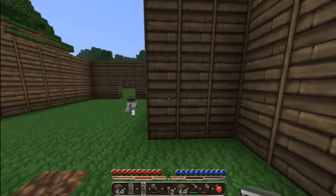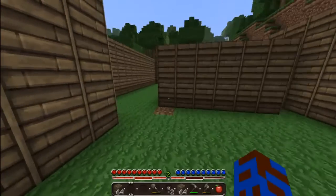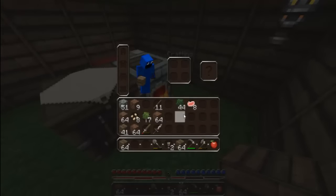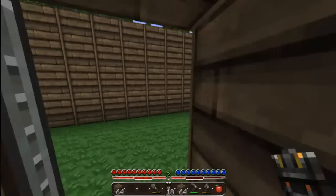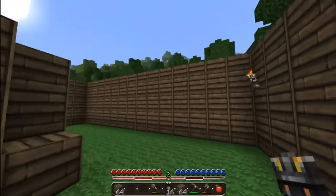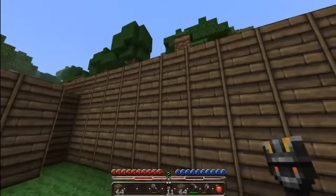Oh, my health bar is still pretty good. Wolf — who said you can enter my house? How many torches do I have right now? Two. I can make 18, that's good. I kind of just want to put them inside to give me some light, because I do not have any sort of windows or glass.